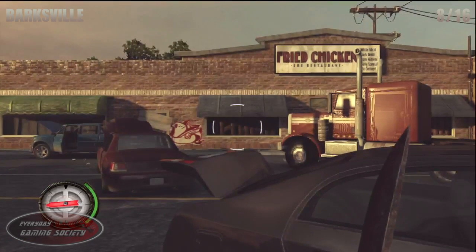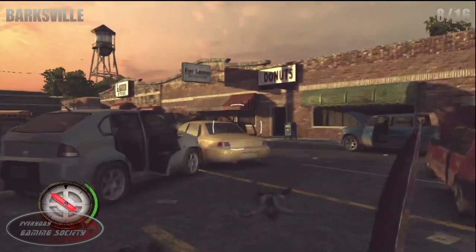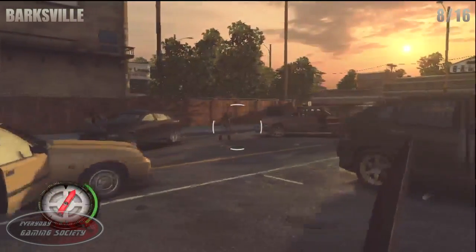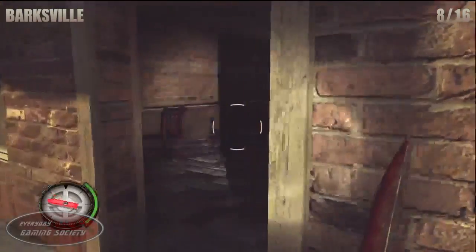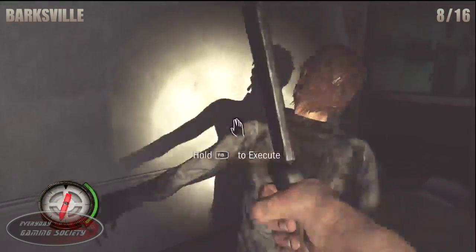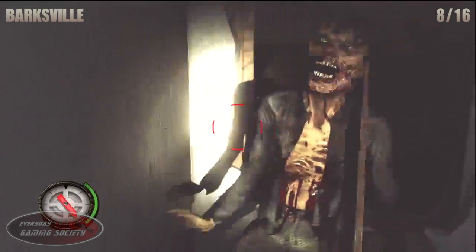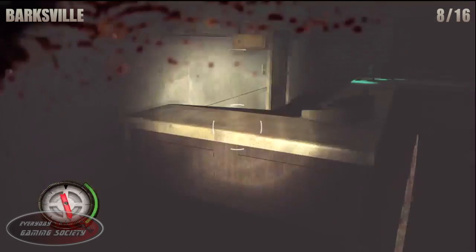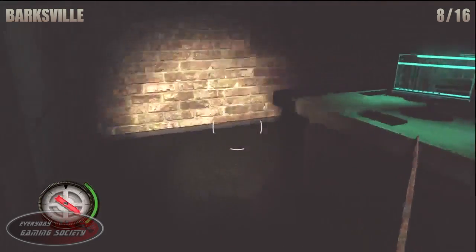Number 8: enter the donut shop off the main road and just follow the video — it's going to be really easy to find this one. Just watch out, there's going to be a lot of zombies following you. The best way to do it is just crouch around towards the corner of the building itself. Go through this wall here on the counter and it's going to be towards the one end of the counter.